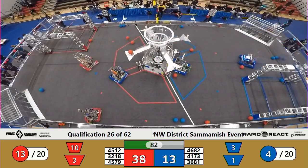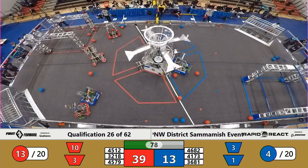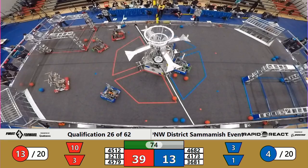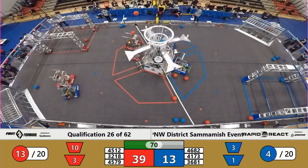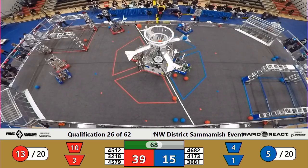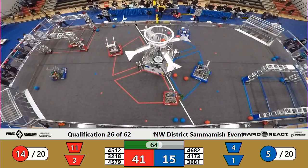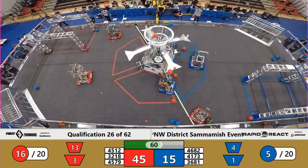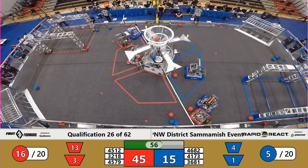Looking on the blue side of the field, we've got Team 36-81 with one and two cargo lining up for an upper hub shot. One's away — we'll see if the second one makes it. Going to pick up a third. Looking at Team 32-18, they've got one piece of red cargo lining up for a high hub shot as well. It makes it and it almost bounces out, but it is good — that ball is scored for the red alliance.